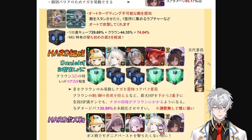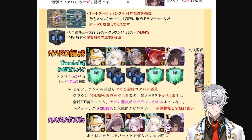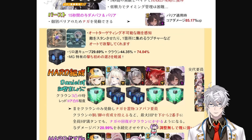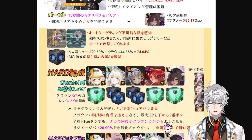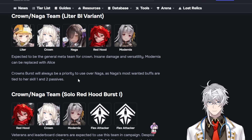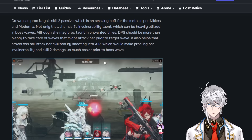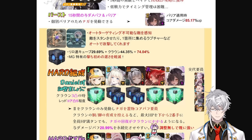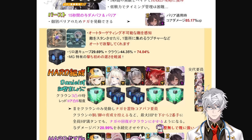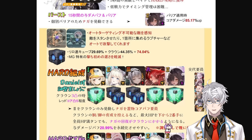It's absolutely hilarious after we tested this and found out that free-to-play one-copy Crown is even better than what we thought before. Our JP Bros with their newest team composition — Litter, Crown, Modernia, Red Hood, and Naga — have said that this is the best hard mode campaign team. And Nikkei.gg also has this as the Litter variant, one of the best campaign teams right now. I myself have also tested the exact team comp and it was the best campaign team. When you have all three sources confirming this, you know how good Crown is.